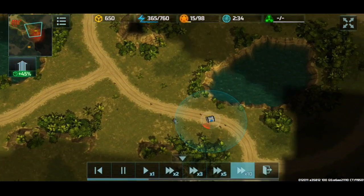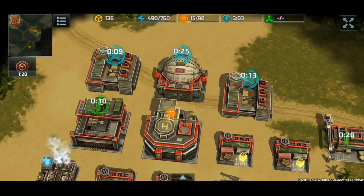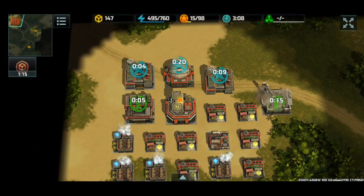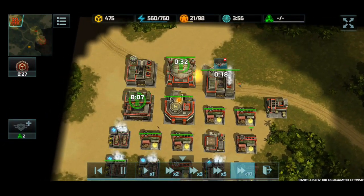I'll just spam some riflemen and a coyote. My strategy for winning this battle is to make mammoths, jaguars, porcupines, grenadiers, and a mole to support, because that's a pretty good rush combo for mid game.